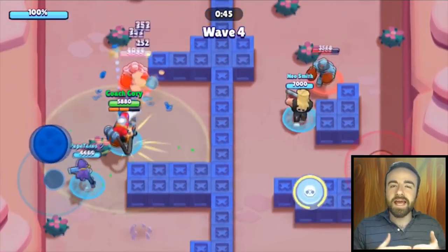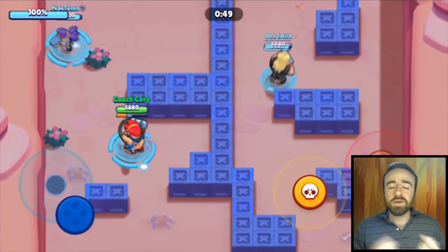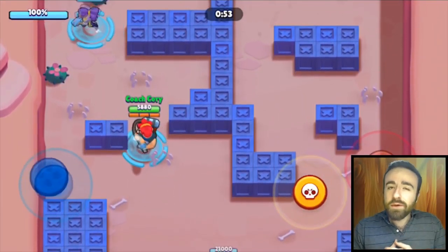Let's go over the giveaway really quick and then I'll tell you guys about the strategy for Robo Rumble in Pachinko Park. If you want to skip to that, just skip about 30 seconds ahead.